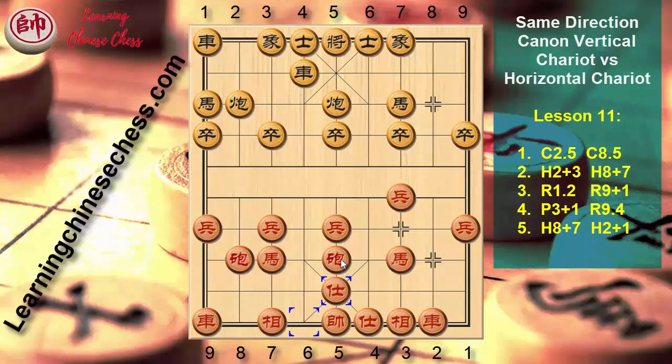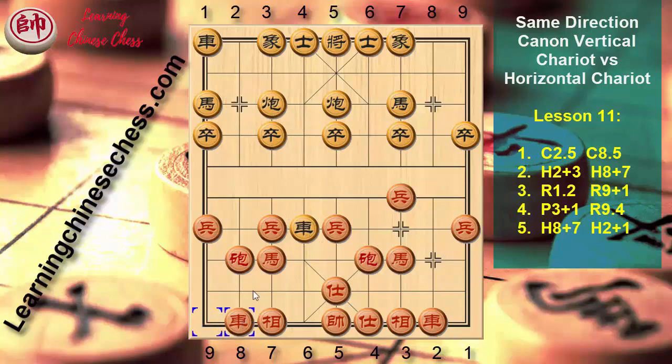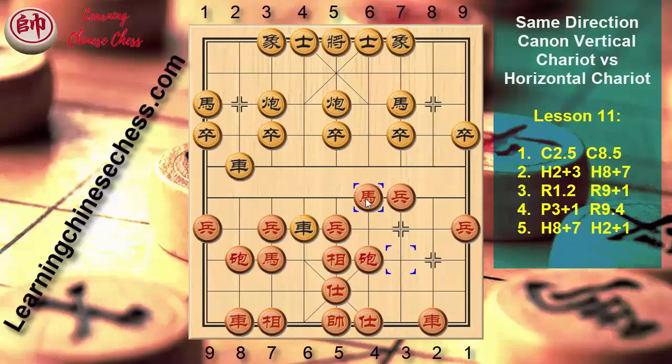We change to the 4th plan of Black. Horse 4 plus 5, Canon 5 to 4, Canon 2 to 3, Horse 9 to 8, Horse 1 to 2, Elephant 3 plus 5, Horse 9 to 8, Horse 1 to 2, Horse 2 plus 4, Horse 3 plus 4, Horse 4 to 3.